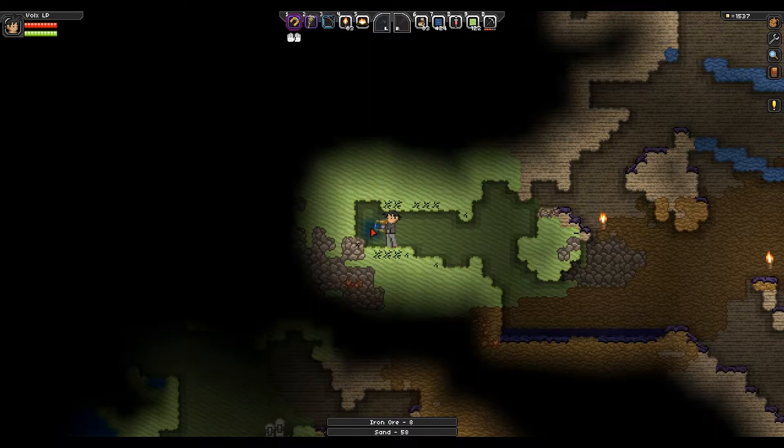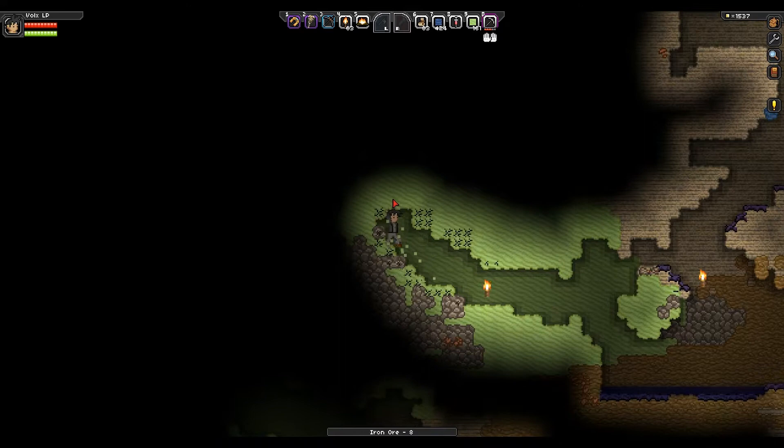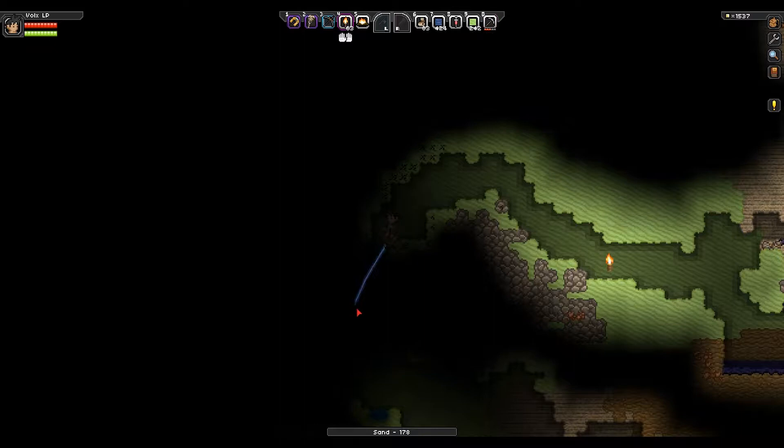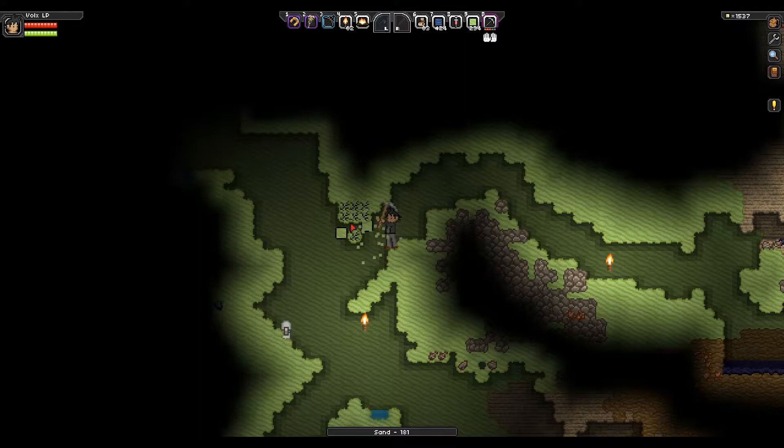I'll get a torch down here. More cobblestone. Screw you cobblestone, I hate you. Let me just see if there's anything up here. I know there's light down there, I want to go see what that is. No ores up here for me to get to. That's unfortunate. Pop a torch. Let me just do this — if I need to get back up here, I can.